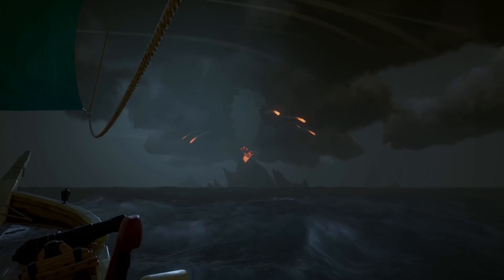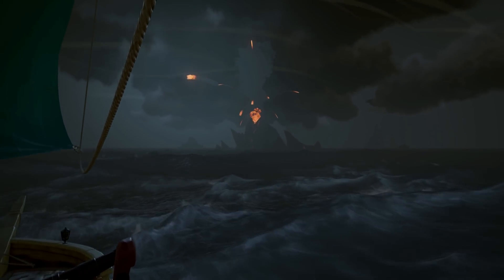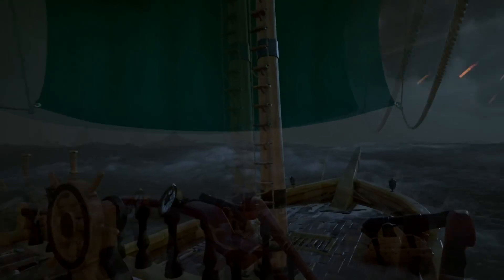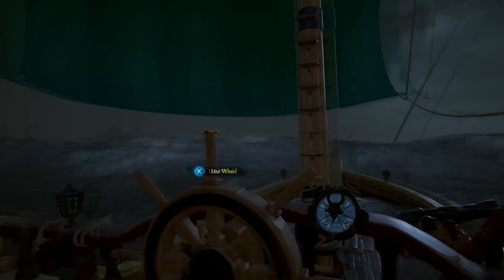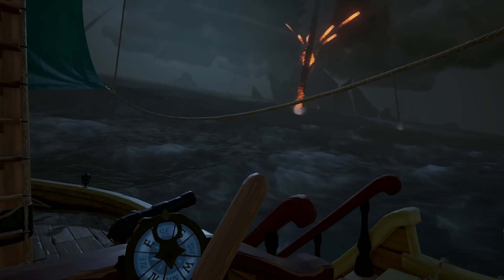Lava floor zones become active during a volcanic eruption and will cause damage over time if you stand on them, so keep moving. During a volcanic eruption the waters around the island become superheated. Damage is not applied to ships, but pirates who opt to stand or swim in the superheated water will find themselves in dire need of a banana. Water in your hull can also become superheated, so have your buckets at the ready.